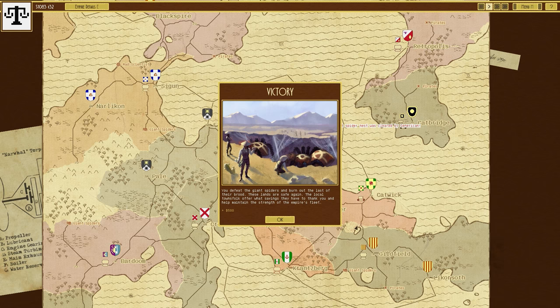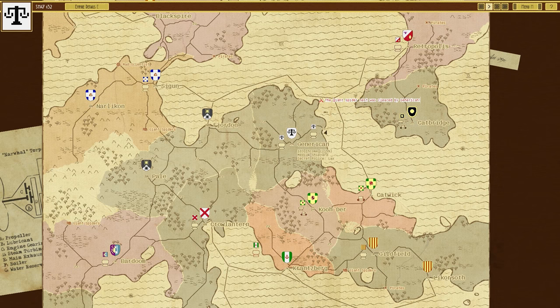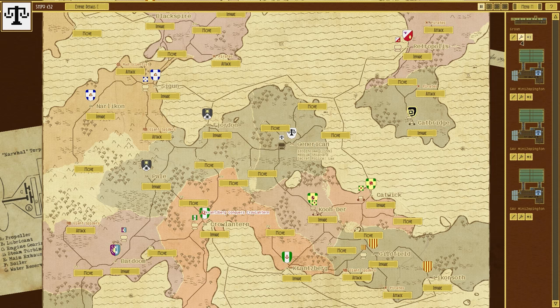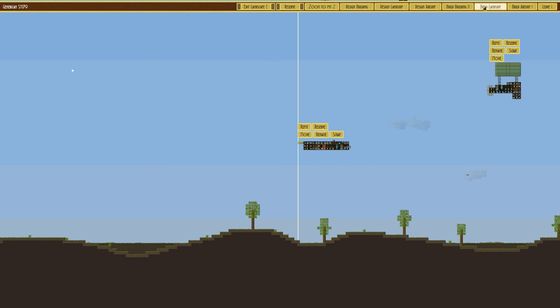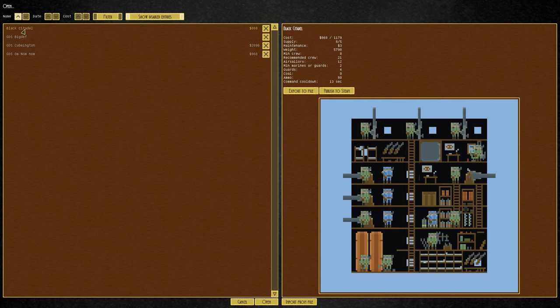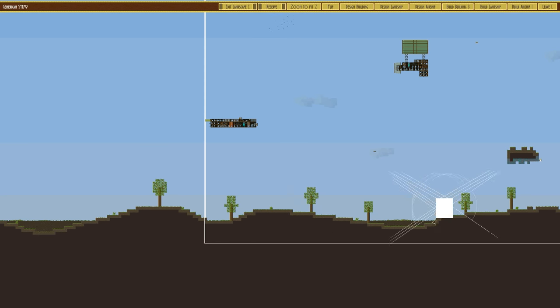We defeated the giant spiders and burned out the last of their brood. These lands are safe again. The local townsfolk offer what savings they have to thank us and help maintain the strength of the empire's fleet — that's plus 500. We've now got plus 15% for our flag, the minus 10% from spiders is cancelled, so we're going to be making even more money, which is fantastic. We don't need to repair these much. I want to go to defenses and build a building — it will be the black citadel, the small one, but having something here is quite important.